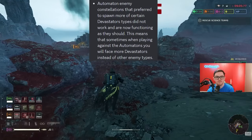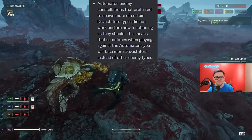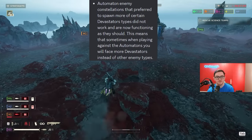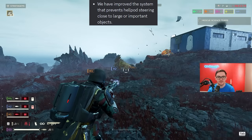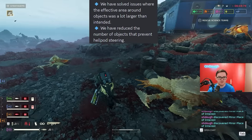Automaton enemy constellations that preferred to spawn more of certain devastator types did not work and are now functioning as they should. This means that sometimes when playing against the automatons you will face more devastators instead of other enemy types.